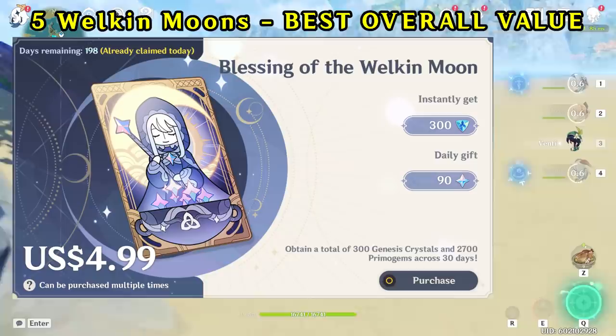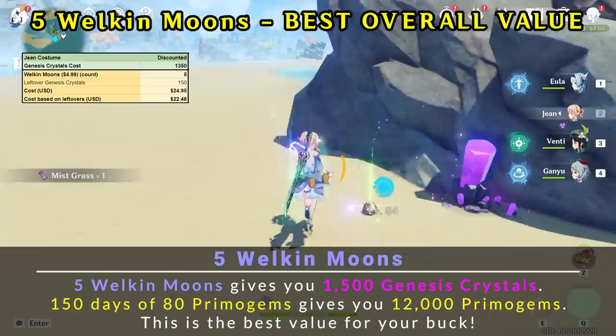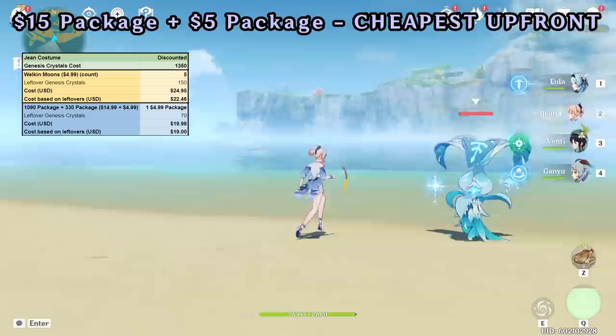There are a few options for purchasing it. One of them is buying five Welcome Moons. This is the best value for your buck, as each Welcome Moon gives you 300 Genesis Crystals and 2,400 Primogems over 30 days. Keep in mind you cannot purchase more Welcome Moons if you have over 180 days worth of daily Primogems. This will cost $24.95 upfront, and in terms of the Genesis Crystal to cost ratio, it ends up being $22.46 since you'll have 150 leftover Genesis Crystals.